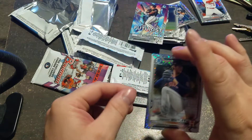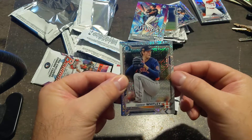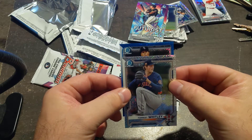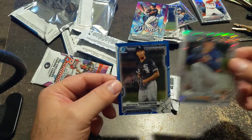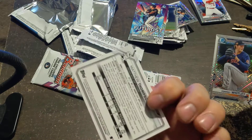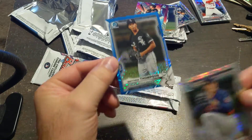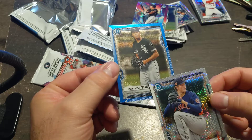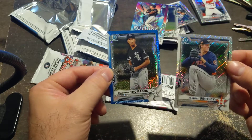Now this next card is either going to be an auto or a numbered parallel, or it could be a numbered auto. Let's see — is it our first? The White Sox. Matthew Thompson, and it's a blue. There it is — it's numbered right there, out of 150. 19 of 150. Matthew Thompson. Not a first — you really do want the first.